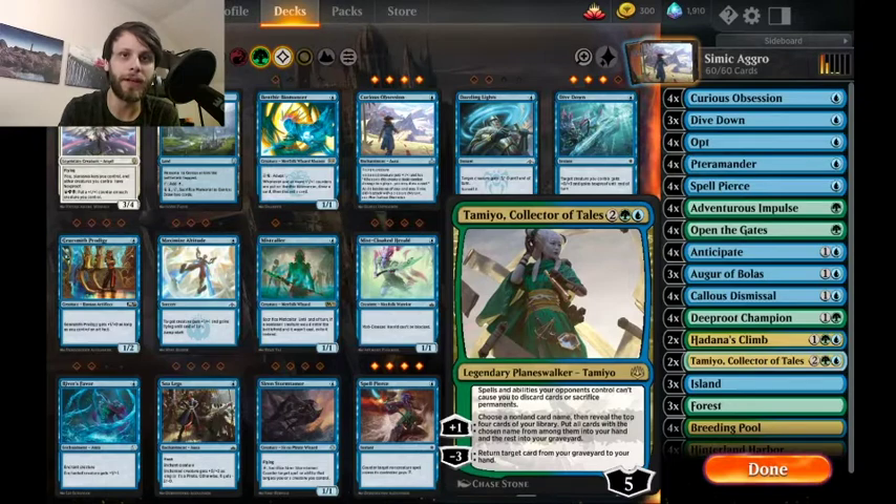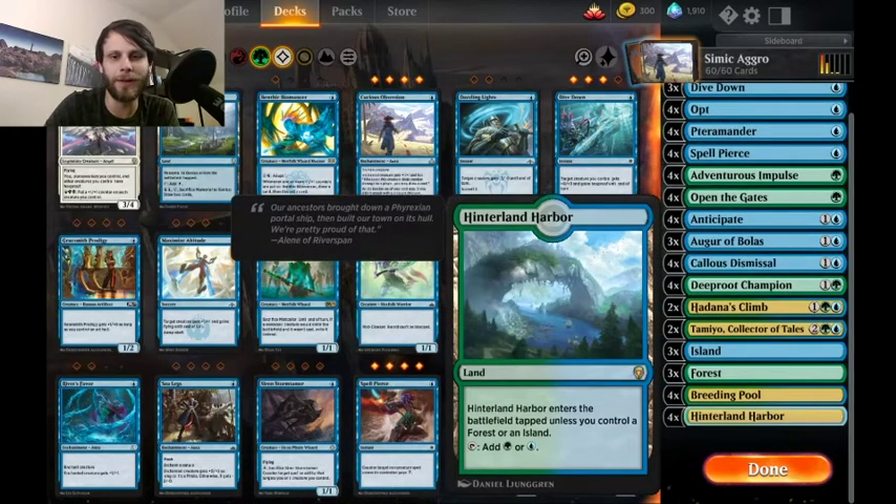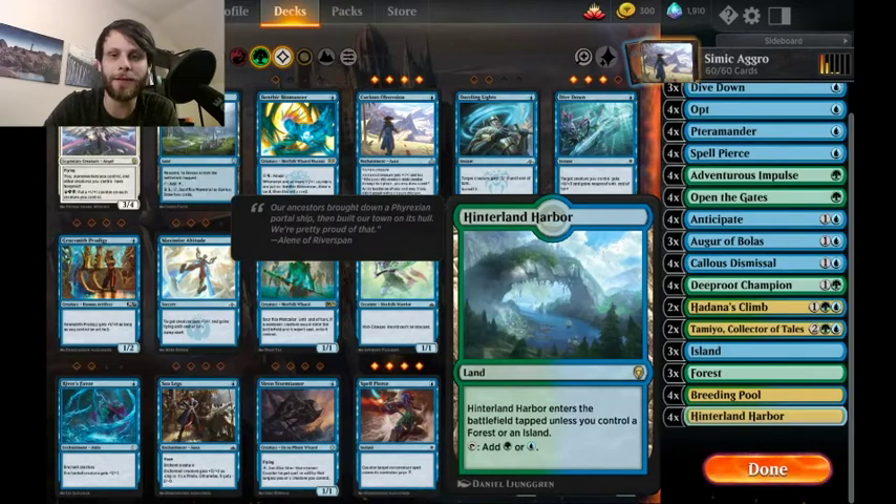Tami lets you dig through four cards at a time and pull out anything you need — even right when you play her you can pull something from the graveyard if need be. I've found Tami to be great in multiple strategies; I did a Sultai list featuring her and she was really good there. Really interesting part of this deck is that we're running very few lands.